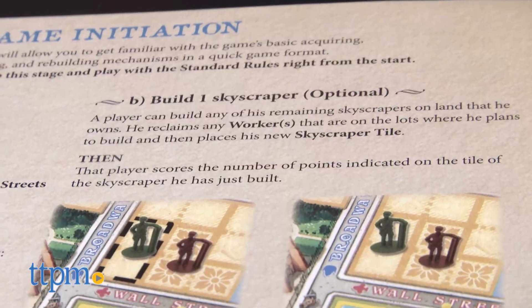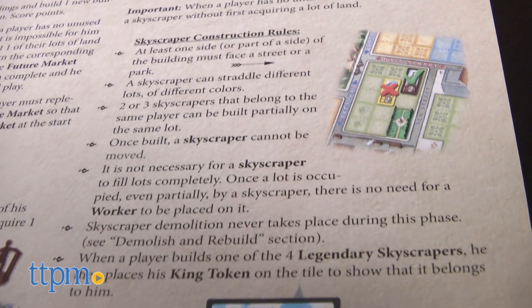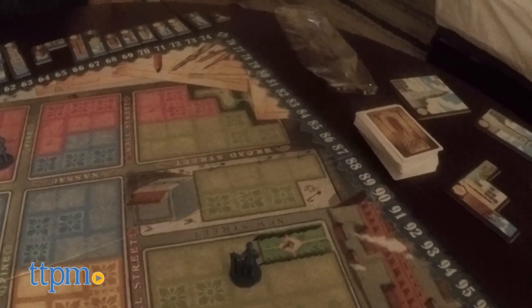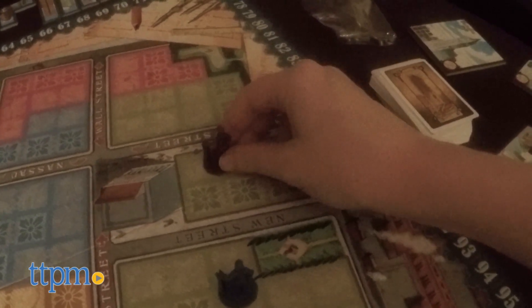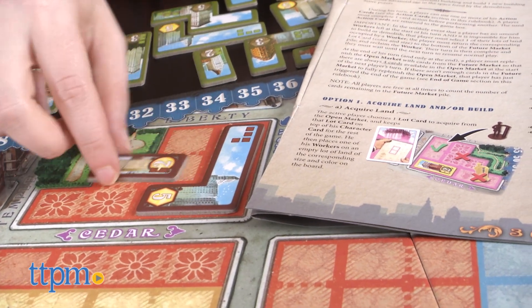One thing to remember is to remove whatever lot you started from the deck since it's technically been bought. On each player's turn there are two options: acquire land and/or build, or demolish and rebuild. If you choose the first option, you draw from the lot card pile and place a worker on a lot within the indicated district, a.k.a. the color. If you choose to do so, you can also place a skyscraper to score points. If you happen to run out of available workers, on your turn you can still build, just not get any new lots.